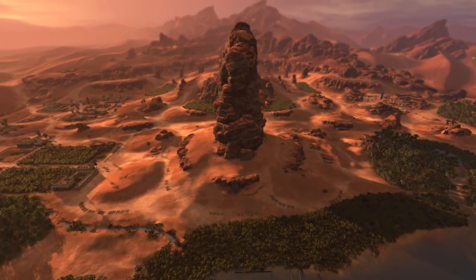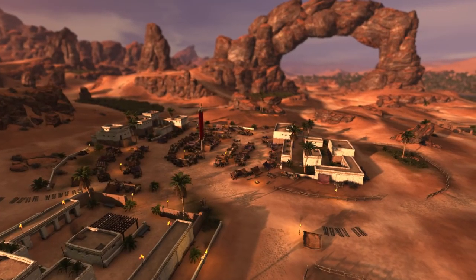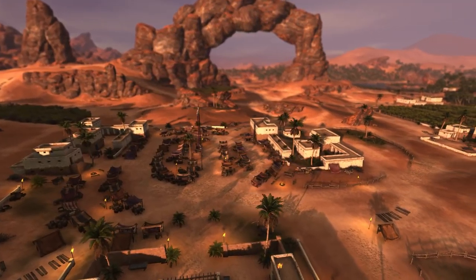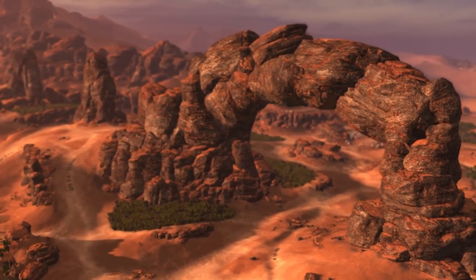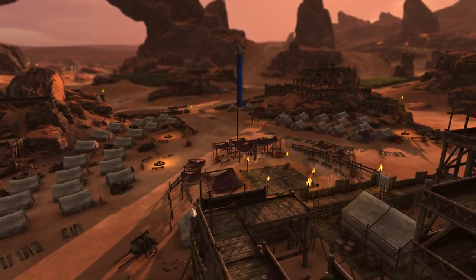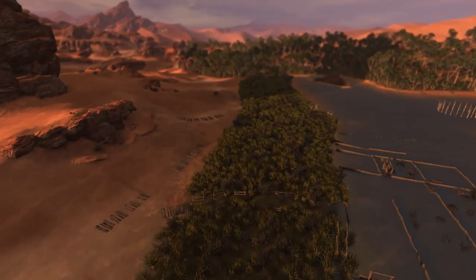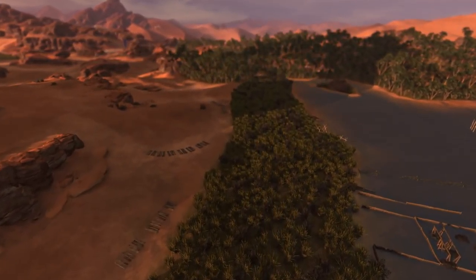Oasis is visually a very distinct map, inspired by the Battle of Surtur between Syphax and Scipio Africanus. It mainly focuses on open gameplay, with its soft dunes and large central archway. Be careful of entering the titular Oasis — the luscious plant life that sprung up around its waters are the perfect hiding places for barbarian ambushers.